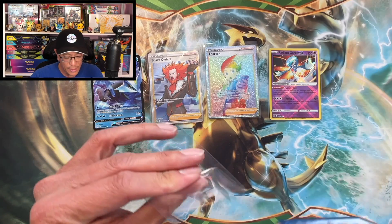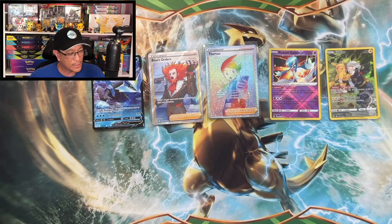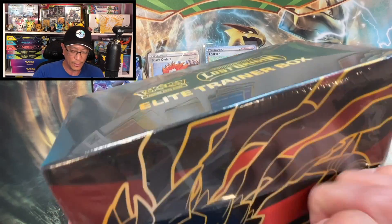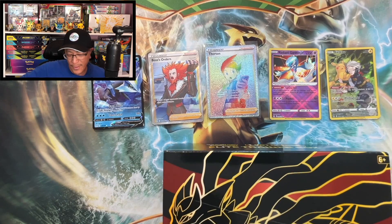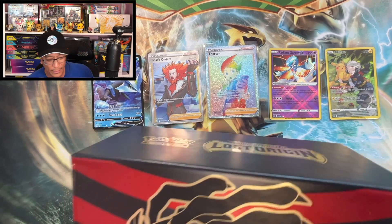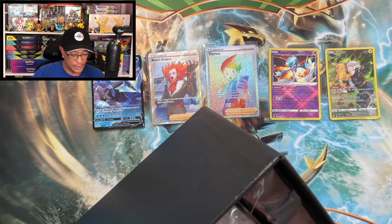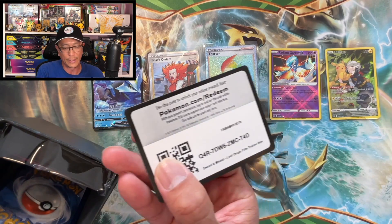Five hits from eight booster packs from the first Elite Trainer Box of Lost Origin! Here we go — we got the second Lost Origin box. I don't mind not making my money back but look at all the hits we pulled so far. Let's get that code card — there it is.